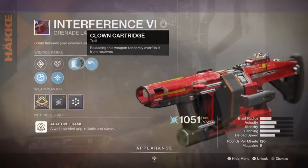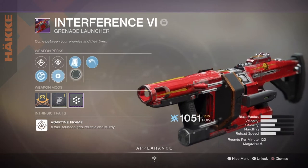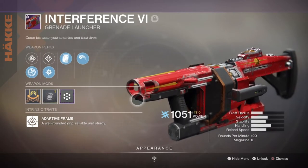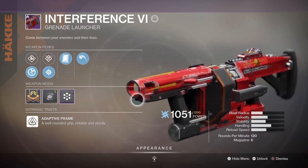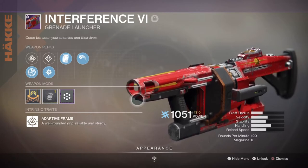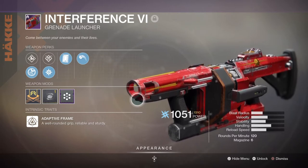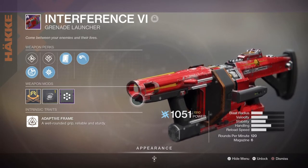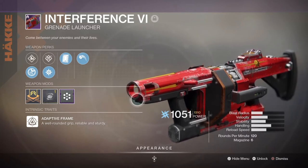For Heavy, I've gone with the Interference Grenade Launcher with Fallout, Clown Cartridge and High Explosive Ordnance. The roll I have isn't suitable for PvP at all — it's much more suitable for PvE against bosses. I don't plan on using my Heavy in most matches as it's too risky to pick it up and then give it away to the enemy team. If you feel comfortable in this area then pick whatever will net you the most kills, but if you don't care, don't worry too much about it — just make sure you have the primary and secondary as shown.